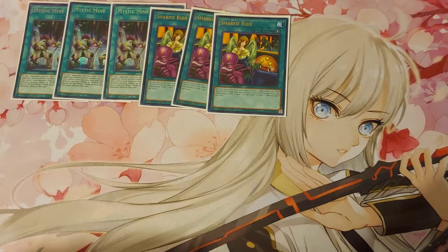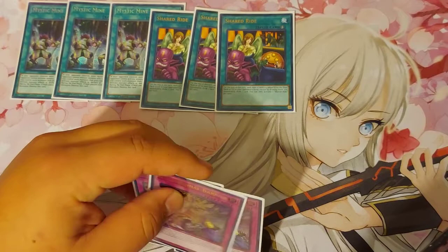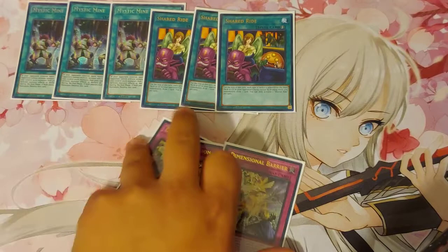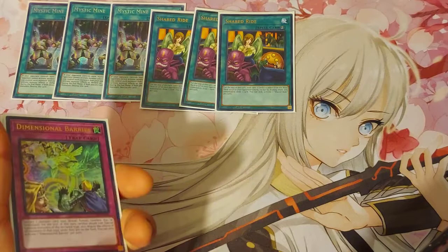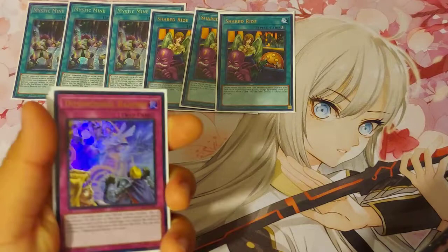Triple Share — I'm not sure about this one. In theory it's good. I was thinking of playing something else instead, like Cosmic Cyclone, MST, Twin Twisters, or Dimensional Barrier. Dimensional Barrier is a card that stuns so many decks. However, sometimes I think I'm fine with my main deck, and these traps you have to draw unless you play Trap Trick and add some other traps. But this is really good — if you want to take some of these out and add Dimensional Barrier, they're only about a dollar.